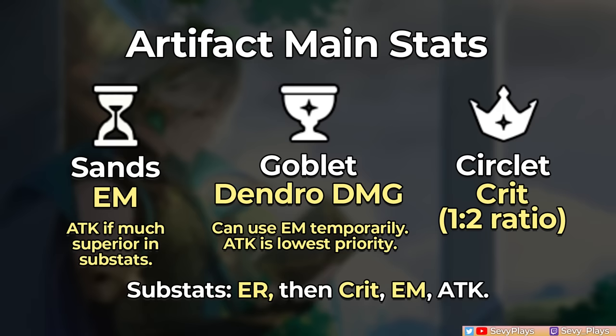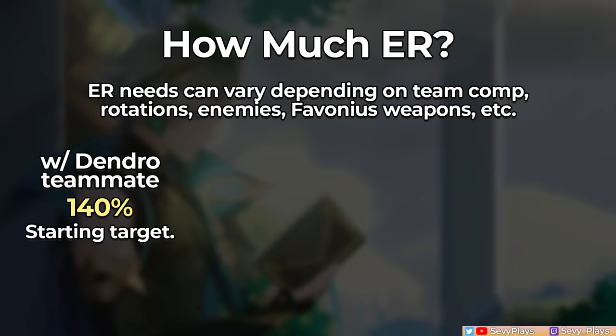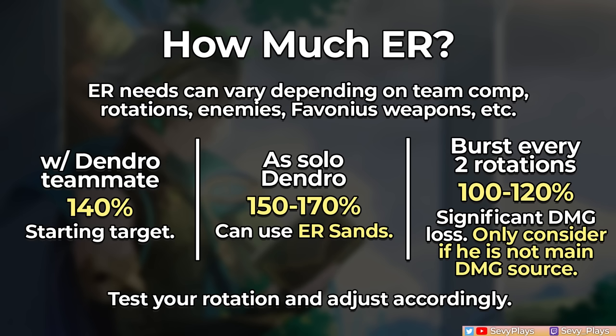Al-Haitham's energy recharge is important since his attack rotations involve his burst. Around 140% is a good initial target if you comp him with another dendro unit who can help generate dendro particles. As a solo dendro unit, his ER starts going up — 150-170% could be a target range. This commonly occurs when Al-Haitham takes on a more driver/applicator role for Hyperbloom or Burgeon teams, at which point an ER sands becomes an option. A third scenario is bursting every other rotation, which reduces ER needs to about 100-120%, but this is a noticeable damage loss and should mainly be considered if his role is purely to apply dendro.